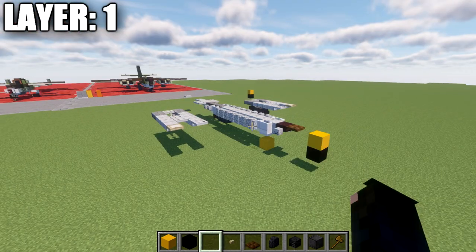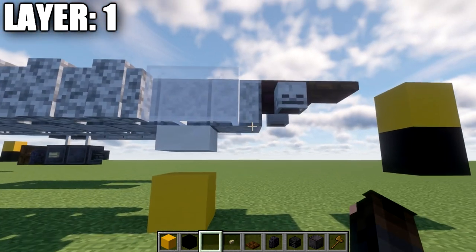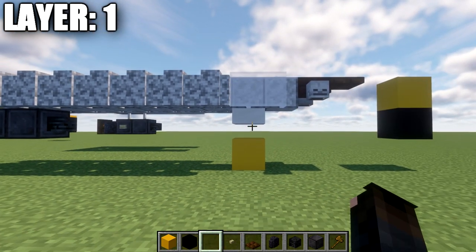Moving into our next layer, we have layer one. For layer one, go down to the bottom and go back to the second polished diorite full block. Place down a quartz top slab underneath it. Then count back from this quartz slab — seven blocks back — and place down a block of netherite.